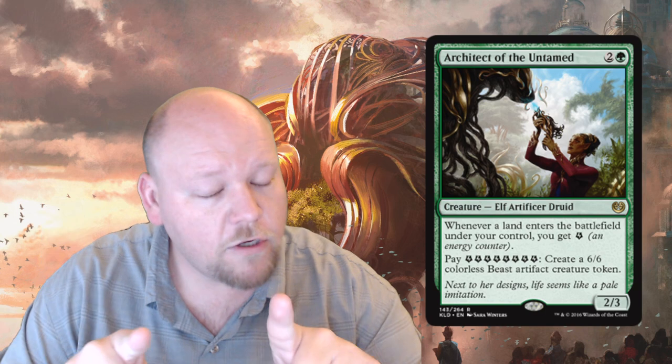Architect of the Untamed is one green, two generic mana — a two-three rare elf artificer druid. Whenever a land enters the battlefield under your control you get an energy counter, and you may pay eight energy counters to create a 6/6 colorless beast artifact creature token. This card is great. You need things to do with energy, but activating this to make 6/6s for free is fantastic. If there's a red-green aggro list this could see constructed play. In limited it's always playable and easily first-pickable.